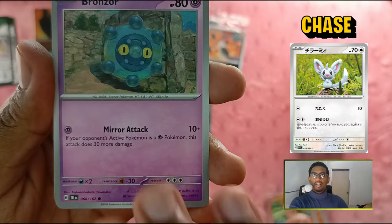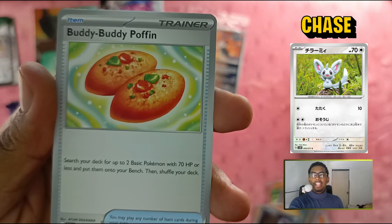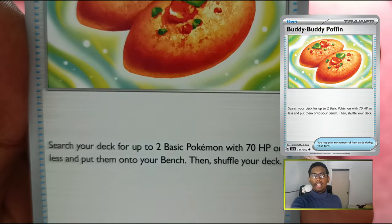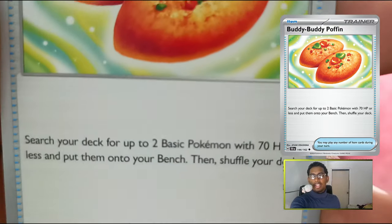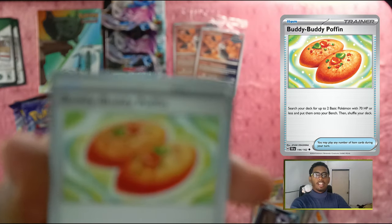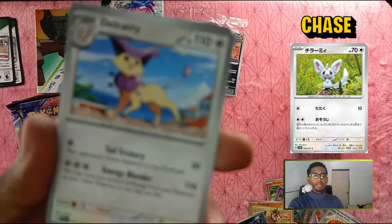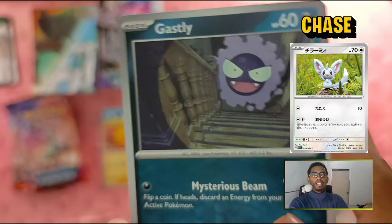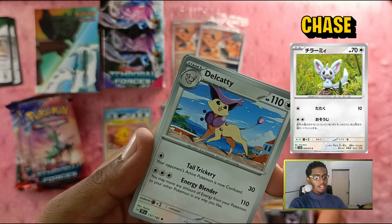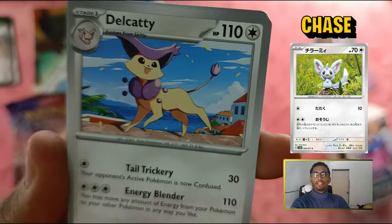We're collecting all the reverse holos on one side and the main holos on the other. From pack two we have Victini — that looks cute — Bronzor, Mudbray. And Buddy-Buddy Puffin, which is apparently one of the key cards people are going to be using a lot in their decks. Search your deck for up to two Basic Pokémon with 70 HP or less and put them onto your Bench, then shuffle your deck. This is going to be a really used card — if you have low-HP Basic Pokémon like that Gastly we just pulled, you want Buddy-Buddy Puffin to pull them out.